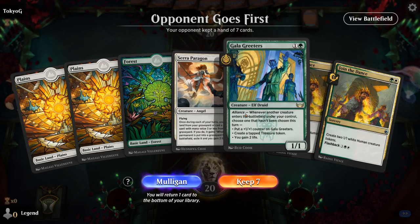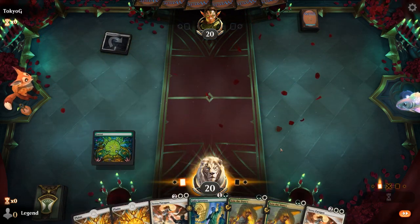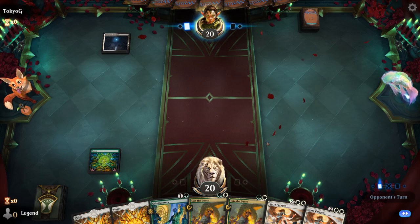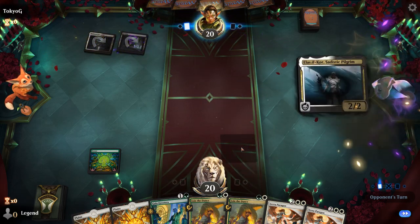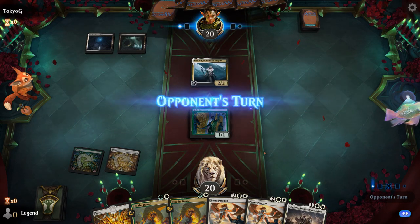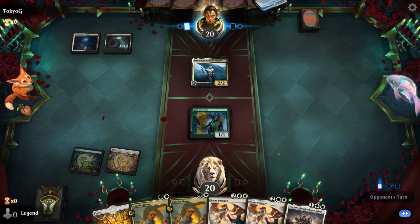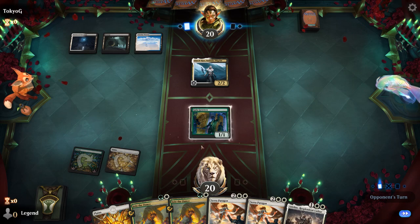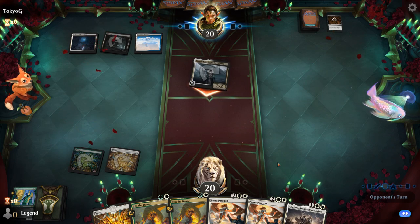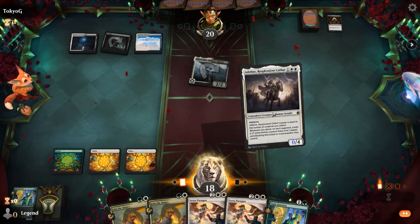We're on the draw. This hand has potential - Greeters if it survives can trigger multiple times, and then Paragon can get it back. We do have a bit of a hole in our curve with no 3-drop. Opponent is black-white with a Pilgrim. Nice Adlan - could potentially trigger Gala Greeters twice next turn. Maybe make a treasure and put a plus one counter on it so it can attack past their 2/2. Opponent may be on an Esper Legends deck, which is going to cut down our Greeters sadly. Still going to play Adlan here since we can also get it back with Paragon.